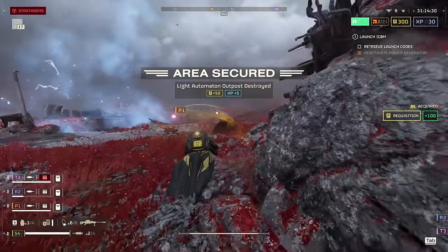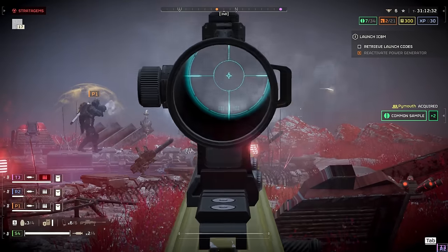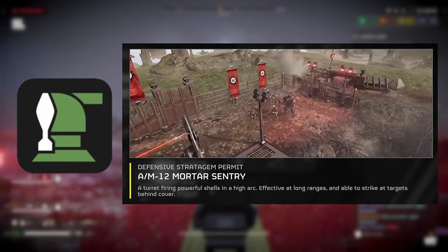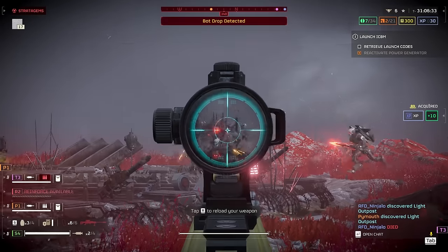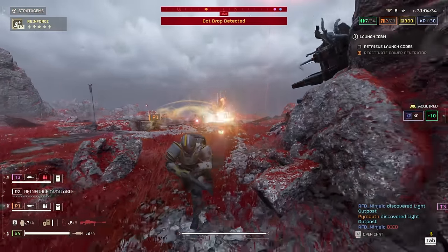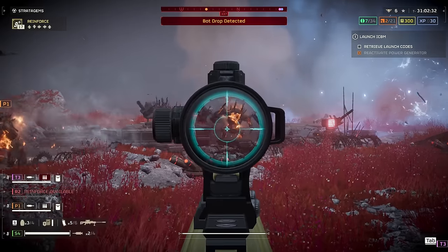As of this video, we currently only have two mortar sentries available to us: the AM12 mortar sentry and the AM23 EMS sentry. While both these sentries share many similarities, they also have a handful of very different variables to consider.